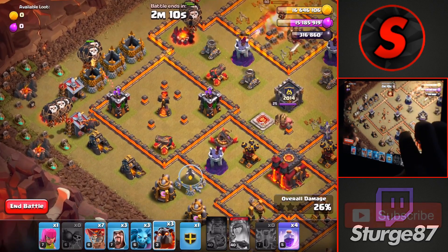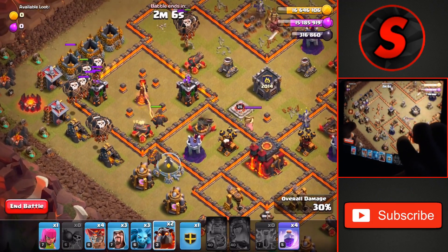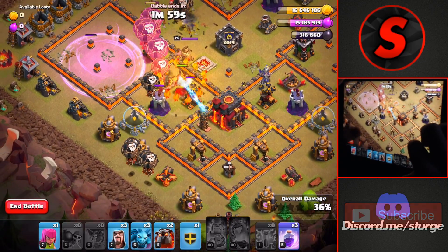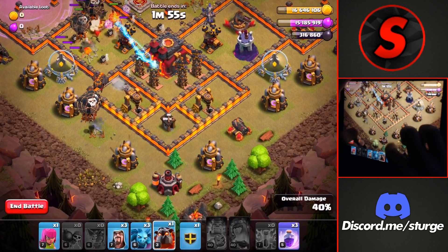Drop 3 balloons on both sides of the archer tower, dropping a couple of lava hounds with 3 more on that cannon inside of that inferno tower compartment. I'll drop a raid spell through here — I was planning on dropping it on top of the air defense compartment as well, but I didn't, so we did save a raid spell.